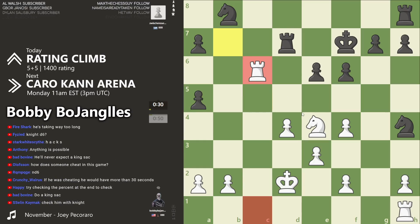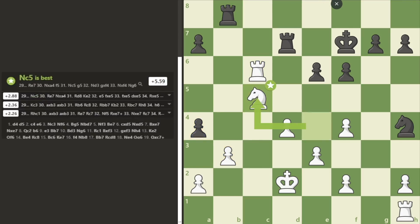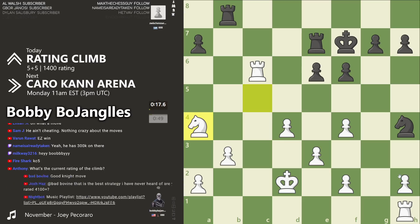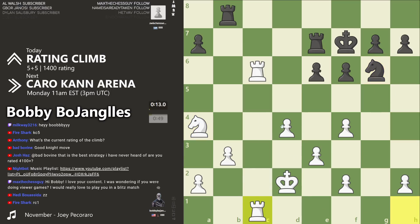We're just gonna simplify. Starting to look a little better, but not won yet — it's just two pawns. You can turn that into a win. They got 10 seconds — I can get my knight here and fork. That doesn't look good. All right, let's double up here.